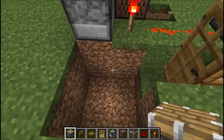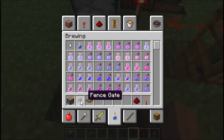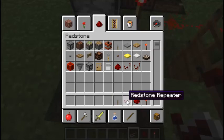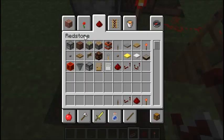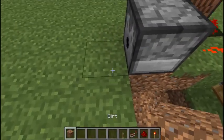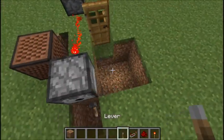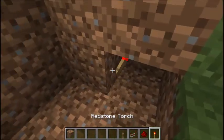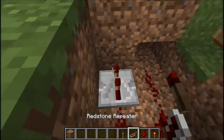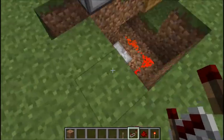So you do this — you hollow this out. Then take your materials you need for the thing we're building. You place that, place your lever, let's just turn it off for now. Your torch, your redstone, your repeater. Make sure to set it to a two-tick delay by doing that.